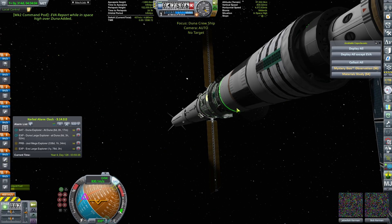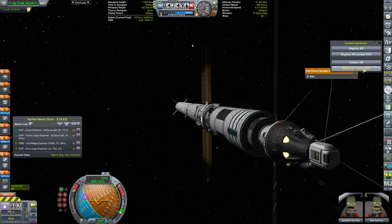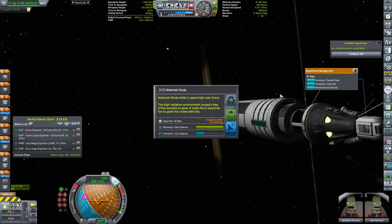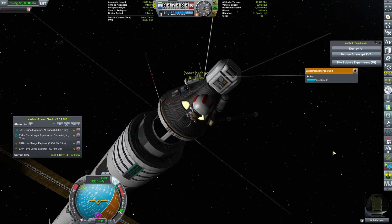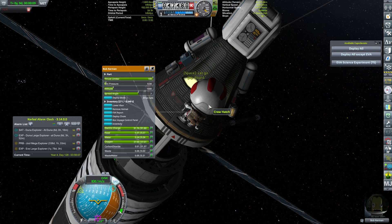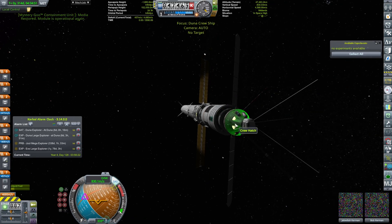42 science — we'll place this here. Mystery goo: contain. Mystery goo: contain. We're going to collect everything in our science container. Now we're going to reset the science experiments — restore the science junior, restore, and Bob get back in there.